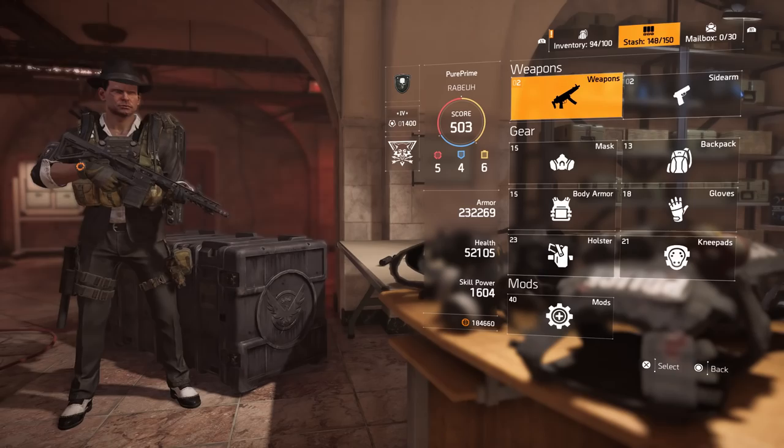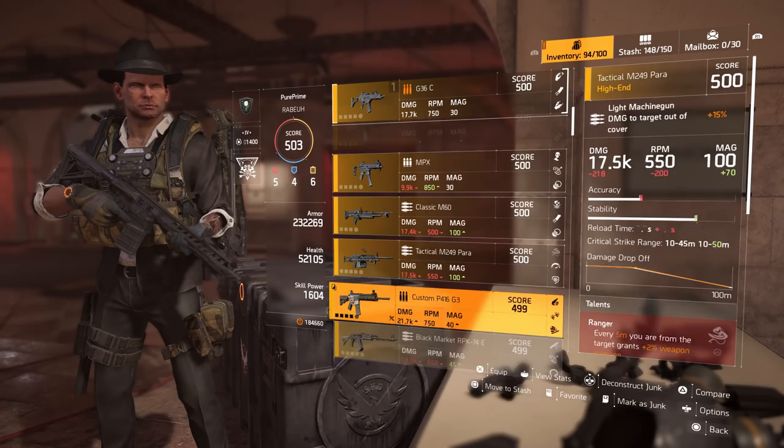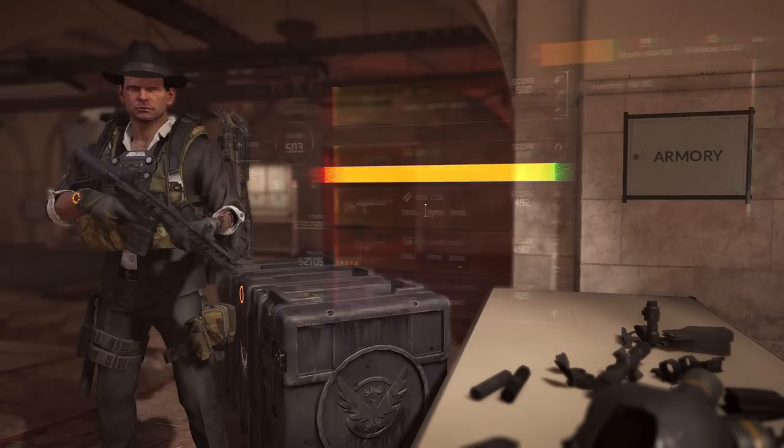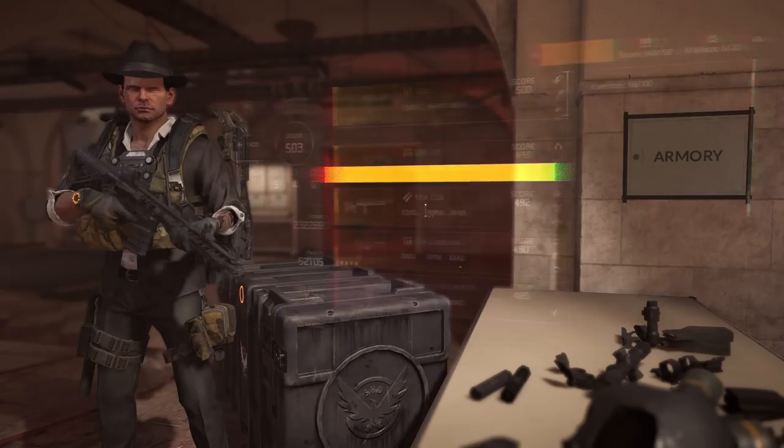Send them to your inventory, scroll all the way down, and you will see the two Chatterboxes. You can deconstruct one now, and you will see we have two exotic components — and that's the way to collect them, guys.